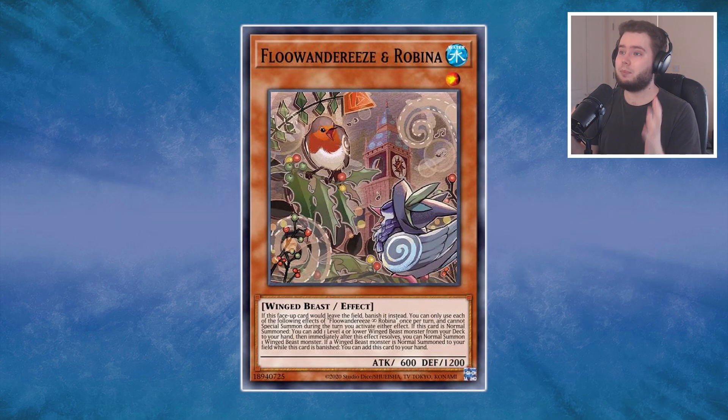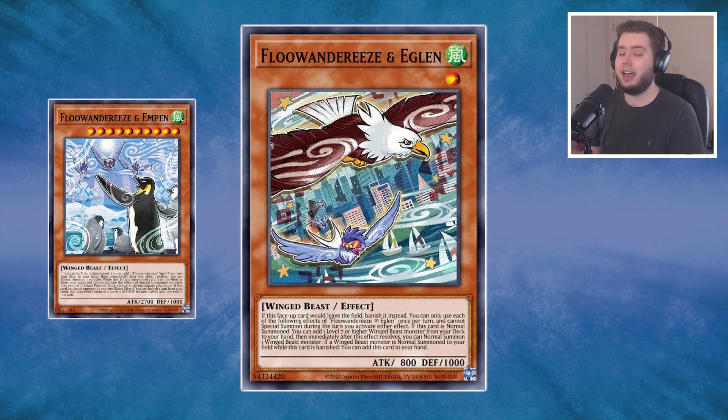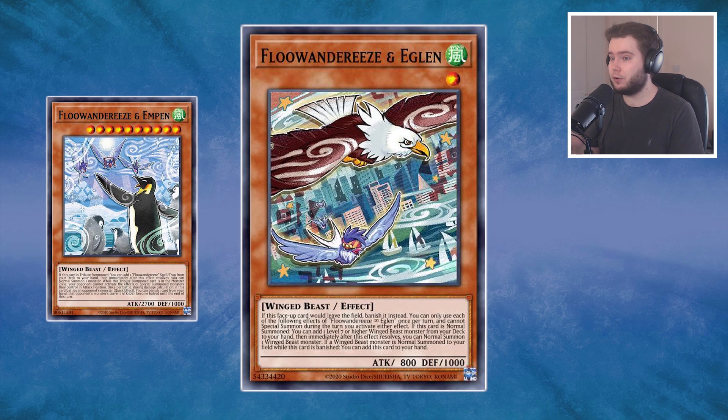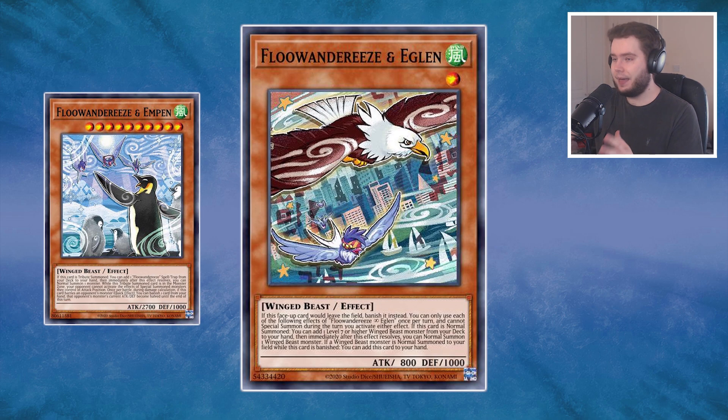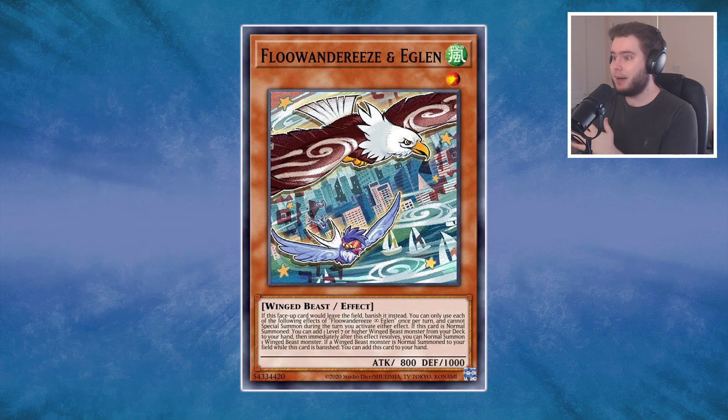Your most important card by far is Floanderies and Robina, which is a searcher for your Level 4, and when you do that you can immediately normal summon a Winged Beast from your hand. So you normal summon the Level 4 you searched, which most likely is going to be Eaglen. Eaglen can then search out a Level 7 or higher Winged Beast and gets you another normal summon, which searches out one of your big boys. You tribute both of those to summon your big boy, the two Level 1s get banished, then get sent back to your hand — and they actually chain block the activation of your big Level 10's effect.